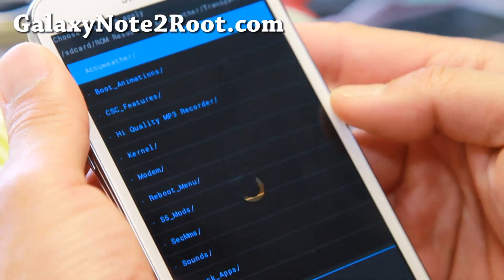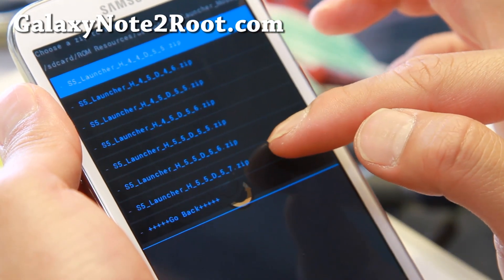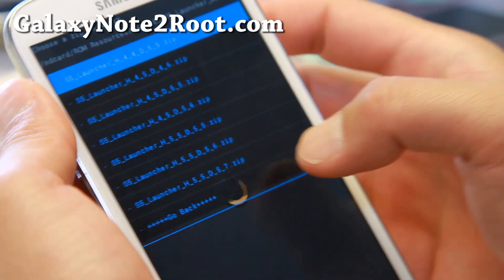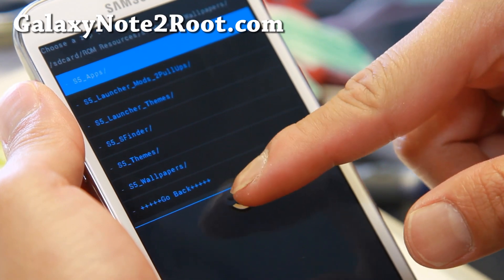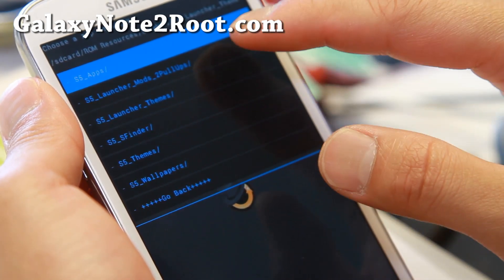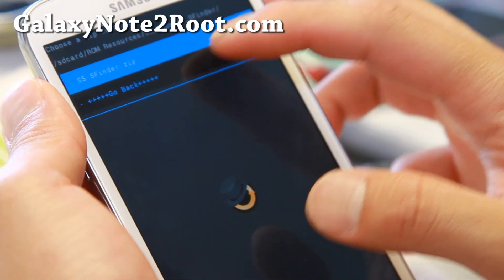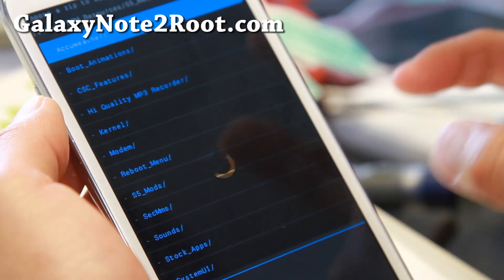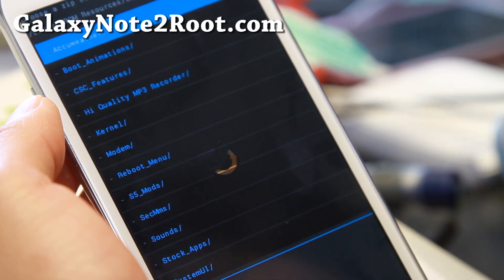Let me show you the mod I installed. Go to S5 Mods, then S Launcher Mod with Pull Ups. I installed the last one here which gives you a 5x7 drawer and 5x5 home screen. That will give you the S5 launcher, S5 wallpapers, and S5 launcher themes. If you want any of the S5 apps, you can install them here as well. There's a ton of stuff you can find here.